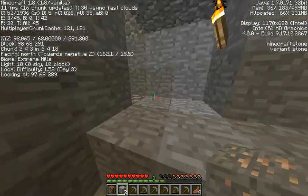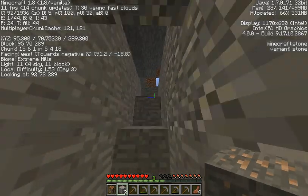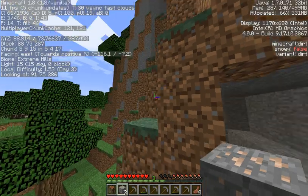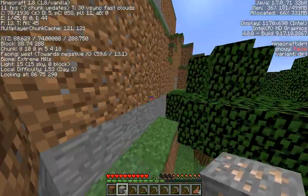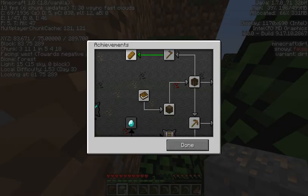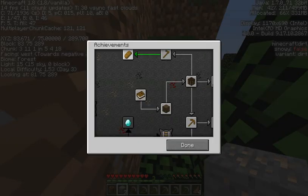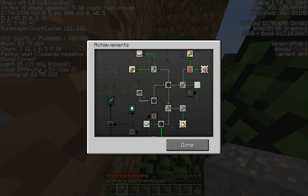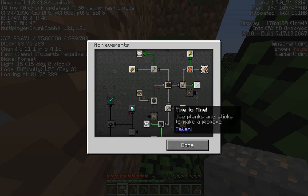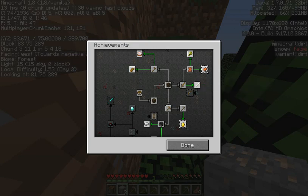So here we have some iron — I'm going to go up here and smelt it. This is awesome! We have just enough to make a pickaxe, which is barely any, but yeah. No one ever acknowledges the achievements. The beginning one is Taking Inventory, then you have Getting Wood and Benchmarking, then Time to Mine, which leads into Time to Strike and a bunch of other stuff. Acquire Hardware — you need that.